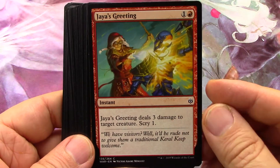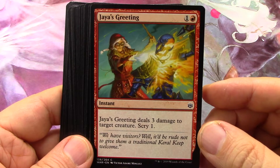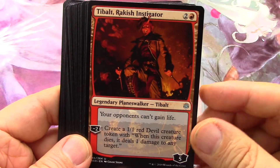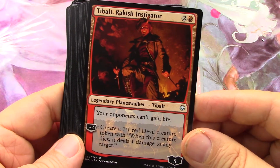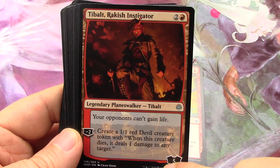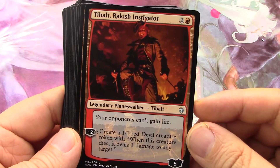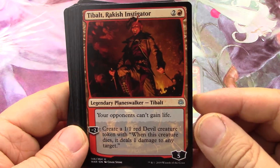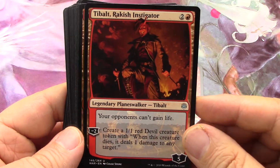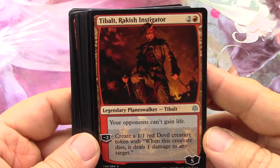Deals three damage to target creature, scry one - not bad, it's a two-drop. T-bolt - your opponents can't gain life, that's not bad. Again the five loyalty for a minus two - you get to use it twice if nobody attacks this dude. Again these planeswalkers look really fickle with the fact that they don't have a plus, but you can use proliferate tricks.